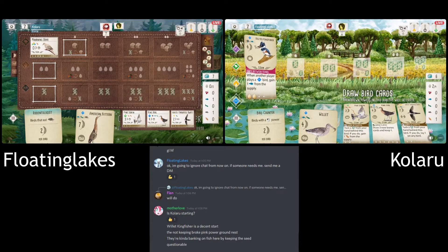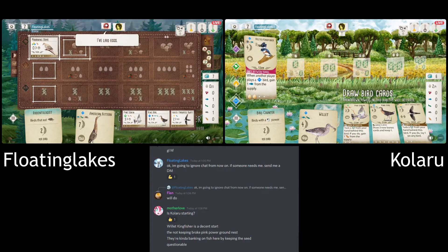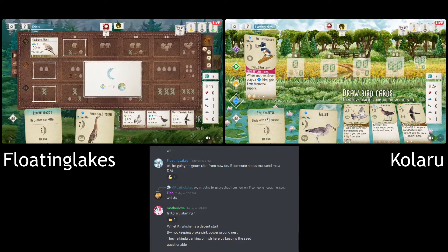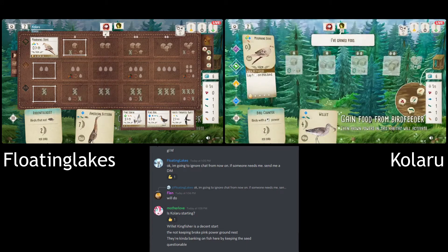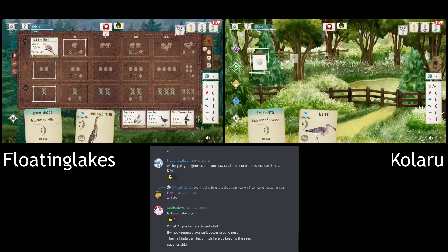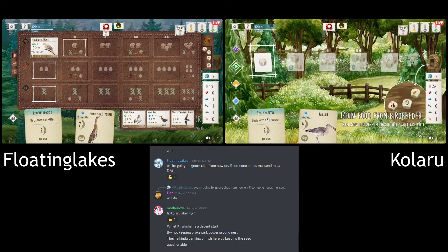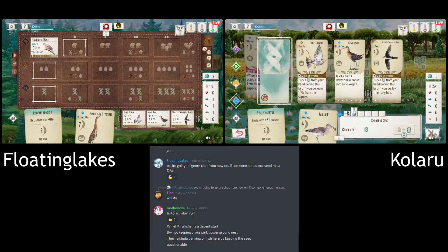I think they kept the seed thinking worst-case they can pick up the Siskin and play it. It's interesting that they kept the seed and not the grub, because if they kept the grub they could go Willet now and spend the egg for it — but they would have spent the egg drawing cards anyway, so you get that egg cost either way. Maybe a bit of a mistake there, possibly gambling on the fish. I think that was a fair gamble — you would expect your opponent to play a wetland bird early.